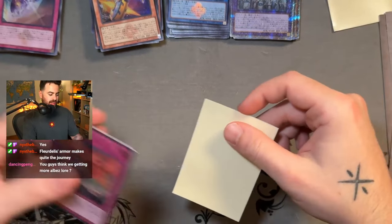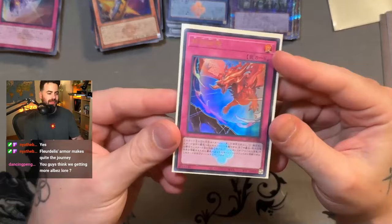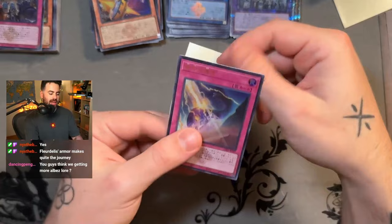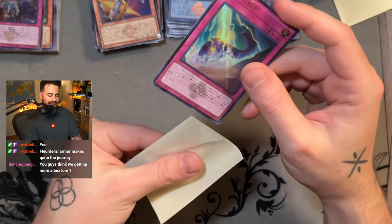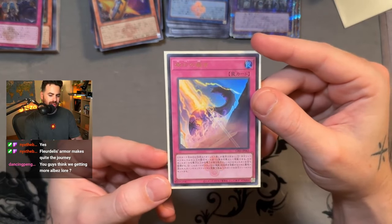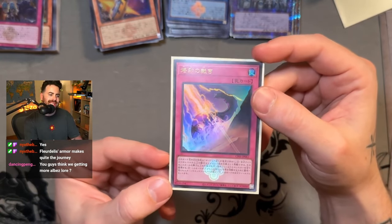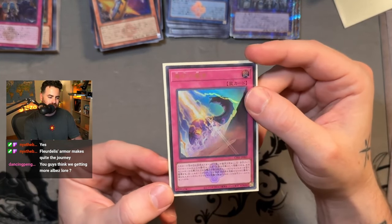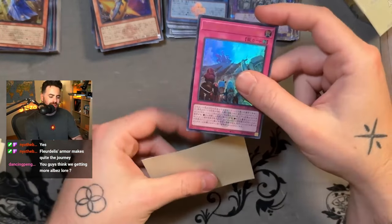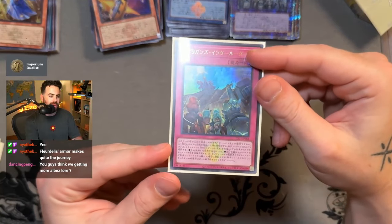He charges as he screams — Screams of the Branded — but a mysterious lightning hits the snake in Judgment of the Branded. Who is responsible for this lightning? Three mysterious figures appear at the top of the cliff above the Springans.